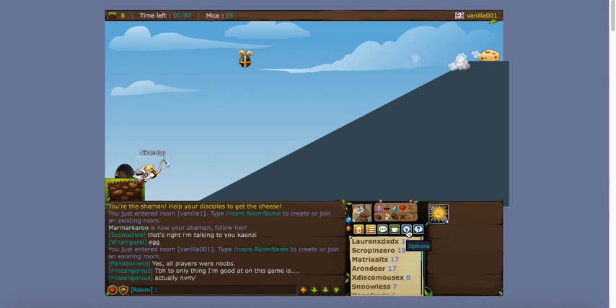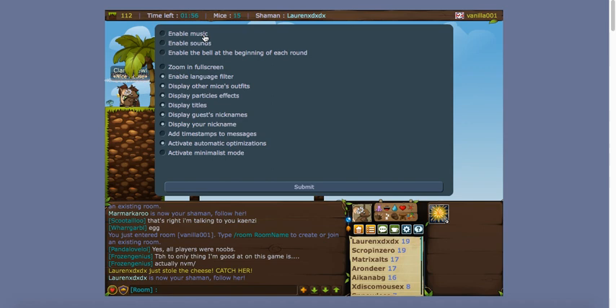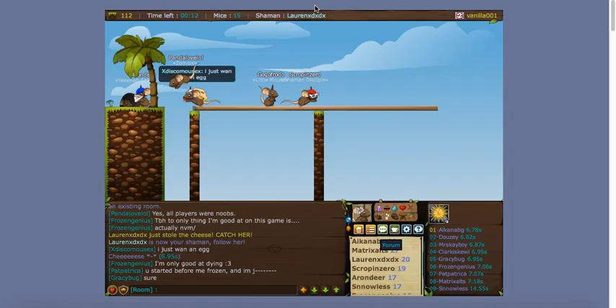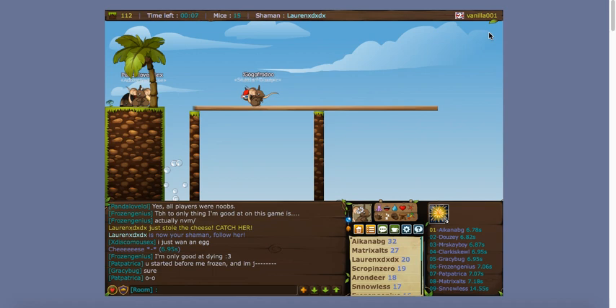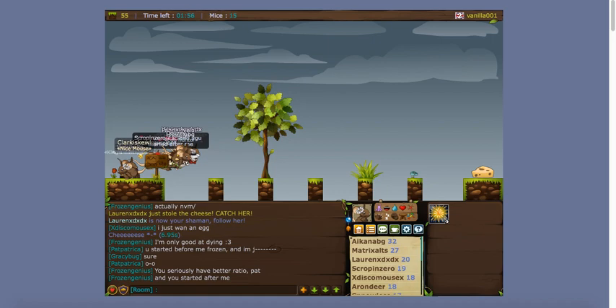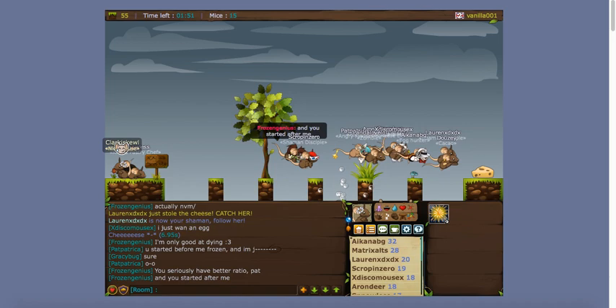These are the settings — pretty self-explanatory. There's also Help, and the Forum, though we don't need to get into that right now. You can press the number keys to do faces — one, two, three, four, five, six, seven, eight, nine, zero. It's kind of cute.